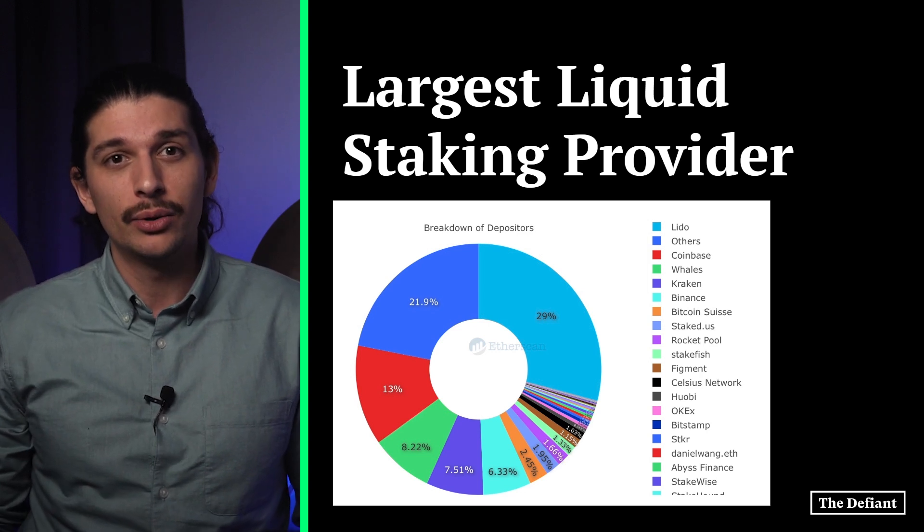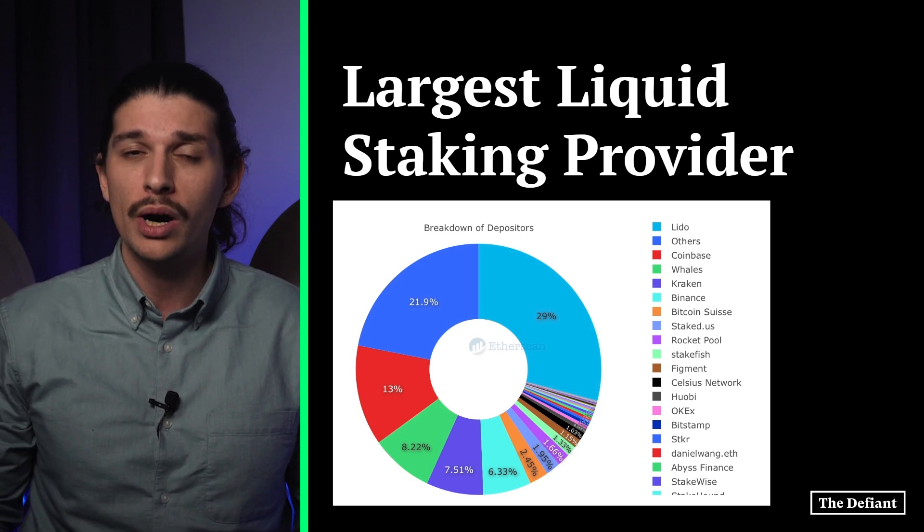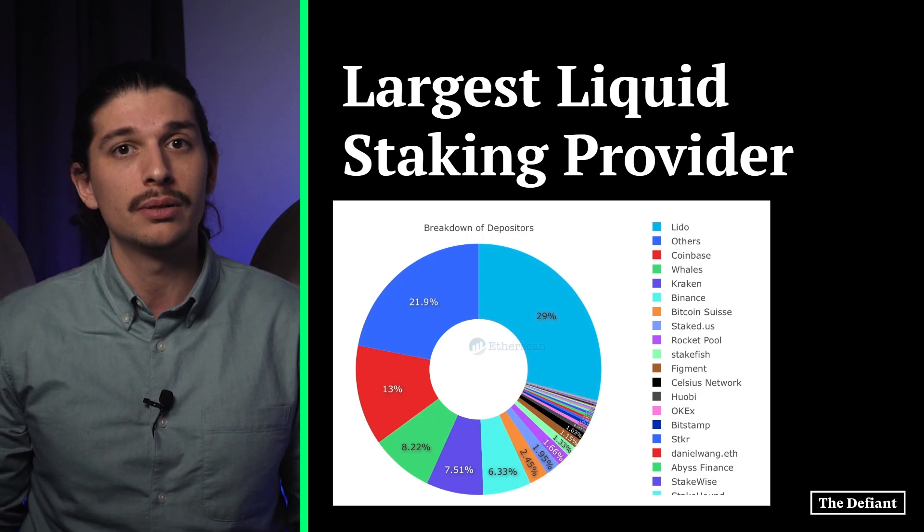Nevertheless, its staked ETH token is perhaps the most useful liquid staking token today, compatible with a wide array of crypto protocols, including Layer 2 blockchains Optimism and Arbitrum.